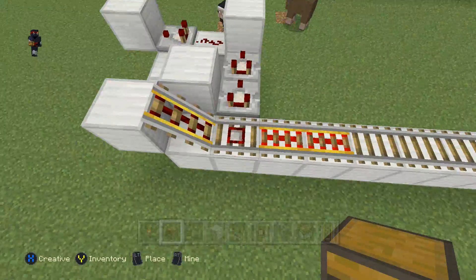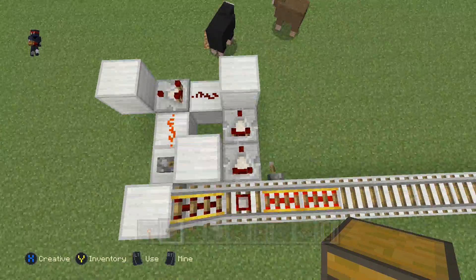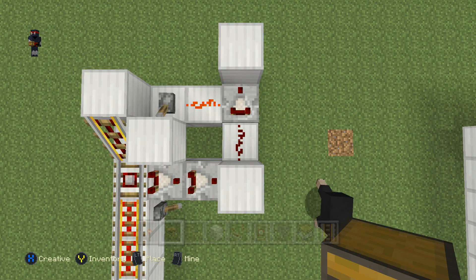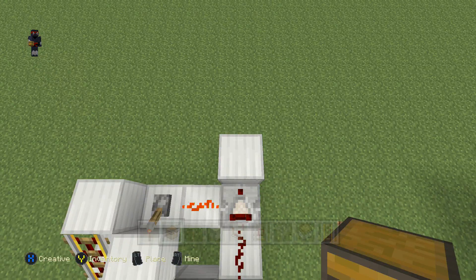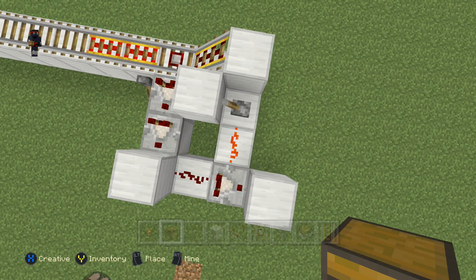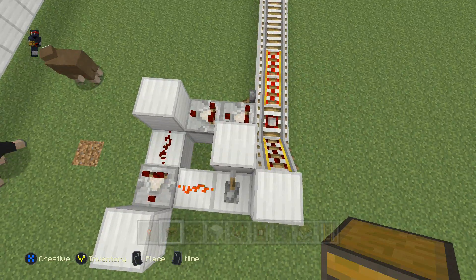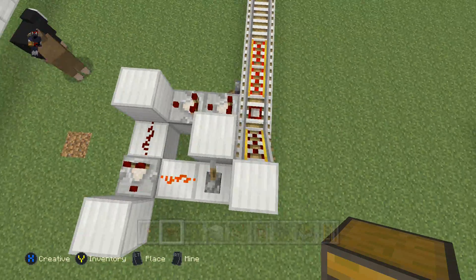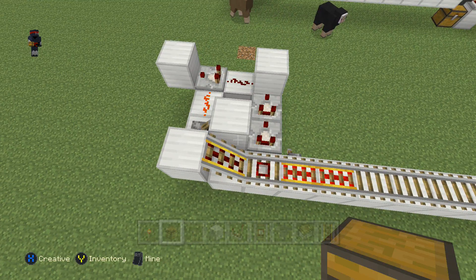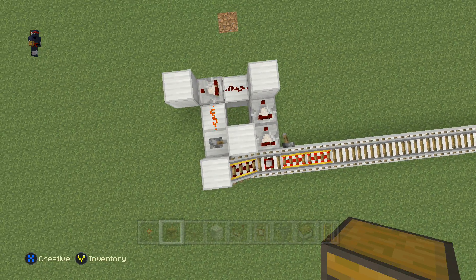The easiest way to place the angled rail is to stick a powered rail on top of the block and then knock it off afterwards as you won't need it. At the head of the P you need two comparators facing away from the detector rail going into a block, then a piece of redstone dust, another comparator going into another block, out the side of that comparator a bit of redstone dust going into a lever which you turn on, then another block and a powered rail on the angle.